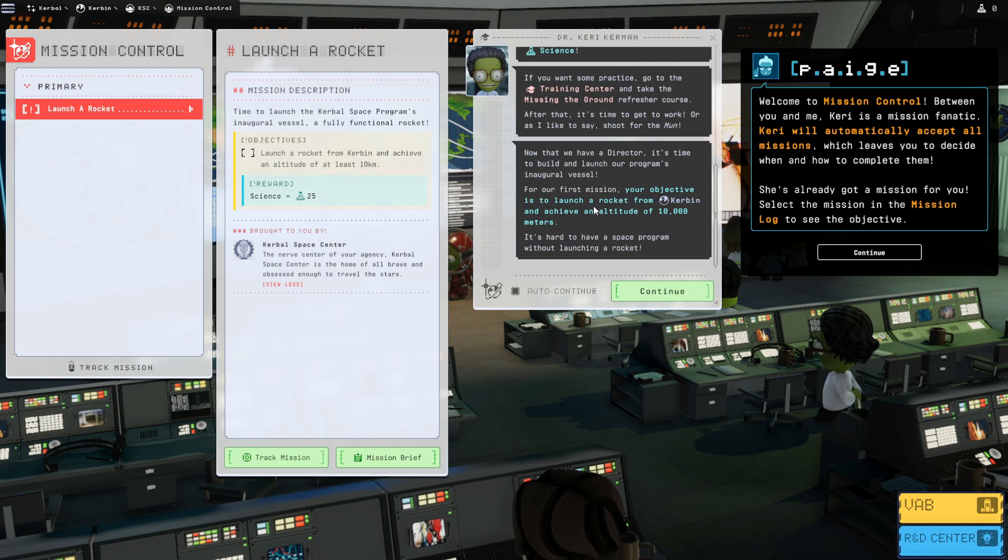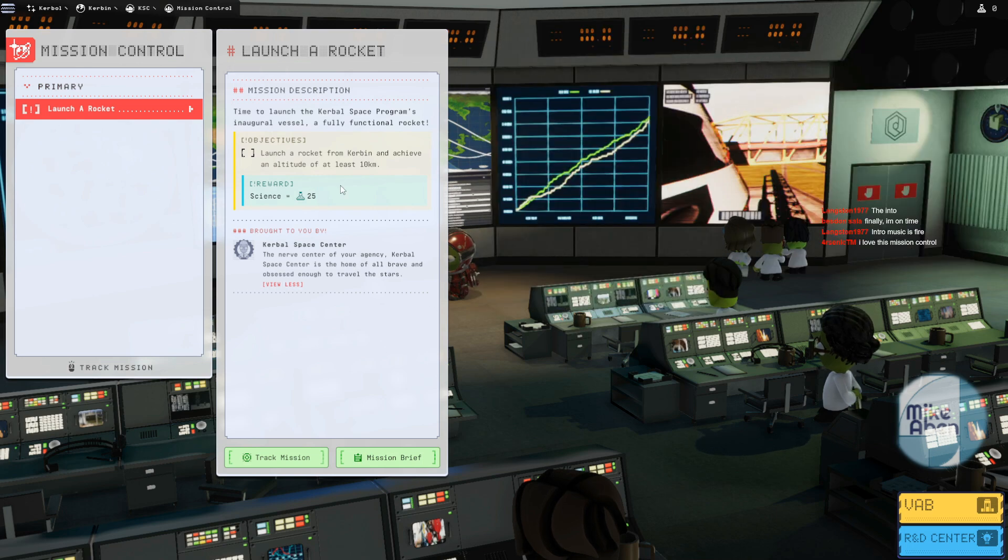For our first mission, your objective is to launch a rocket from Kerbin and achieve an altitude of at least 10,000 meters. Okay, so I guess what I've got to do is track the mission.